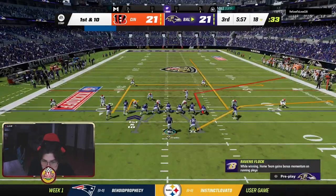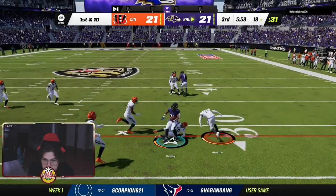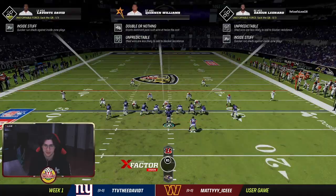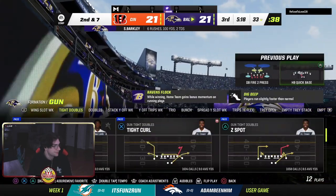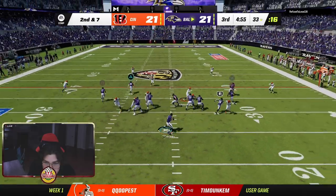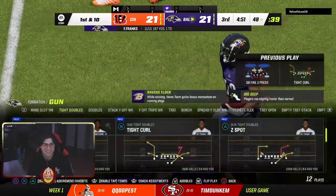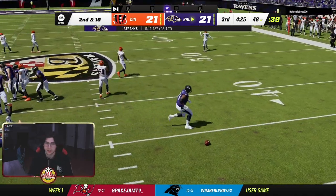He's going to consistently give me this flat route on the right, so I'm going to keep throwing it until he proves he wants to stop it. I'm also going to keep running the ball until he can consistently stop it. Good shed — I can't do much about that shed. I'm going to send everybody out — he's going to sprint to the running back. He's 98 speed, get out! Come on.